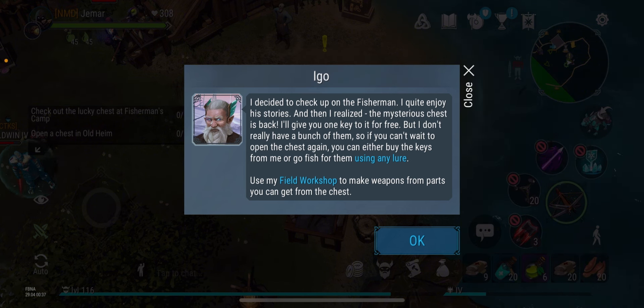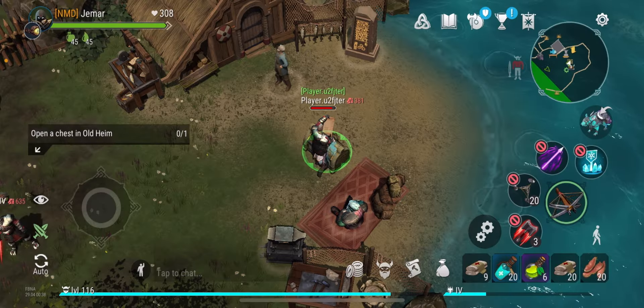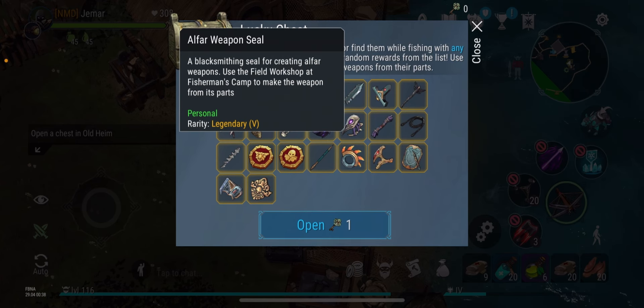So at the Fisherman's Camp, join his story and you'll find the mystery chest is back. He'll give you one key for free to open it, but if you can't wait to open the chest again, you'll need to go fishing using any lure to get the keys. Then you can open the chest. Let's go ahead and open this right here — it did give us one free key.